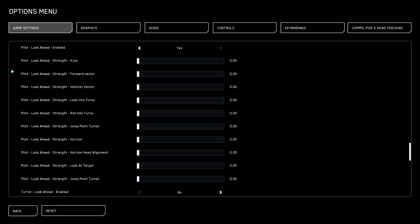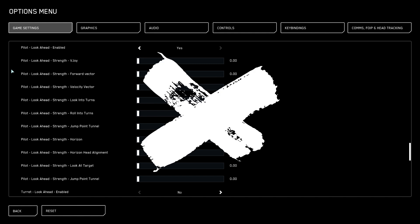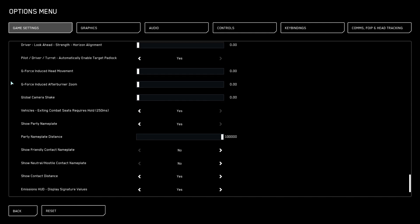Enabling this is a little bit trickier than you would think. First and foremost, you have to have Pilot Lookahead enabled set to yes. The next thing I do is turn all these sliders off. I do not like Pilot Lookahead at all — most people don't — so I turn all of these off. Then we're going to scroll down to almost the bottom and find Pilot Driver Turret Automatically Enable Target Padlock.